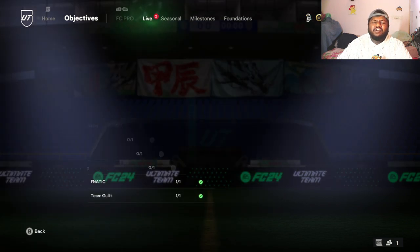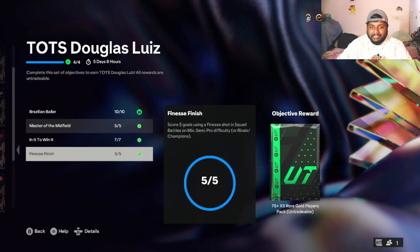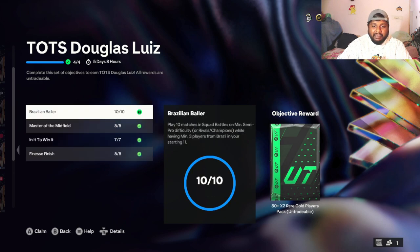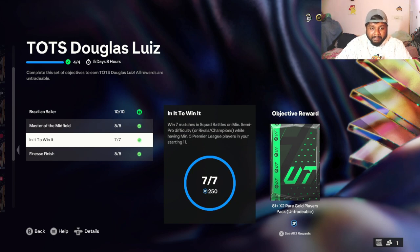Let us get into this video now. As you guys can see, if you come to the objective part, you can see 'Torch Douglas Lewis.' You have to complete four different objectives to get this particular player. The first one - there are four you have to complete: you have to play 10 matches with three Brazilian players in your starting 11, you have to assist a goal with a midfielder in five separate matches in Squad Battles, Rivals, or Champs, and then you need to win - the main thing - you have to win seven games on semi-pro difficulty while having five Premier League players.